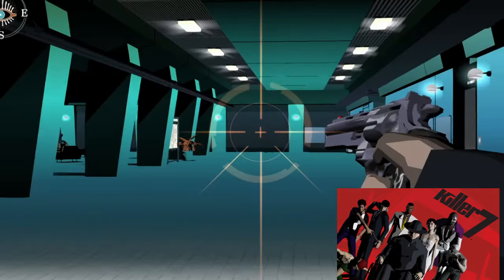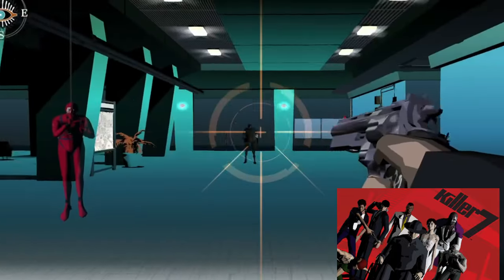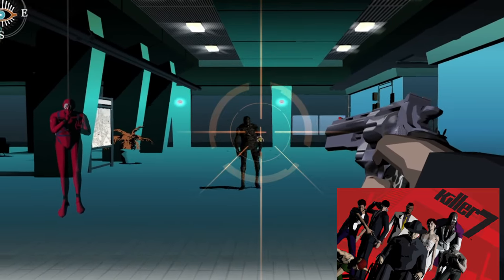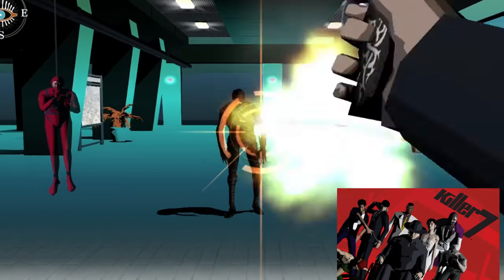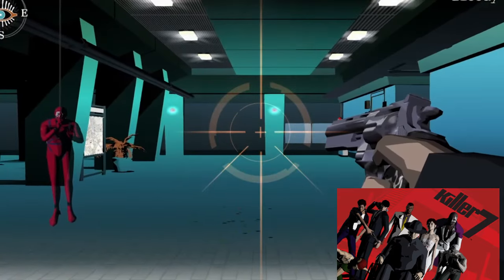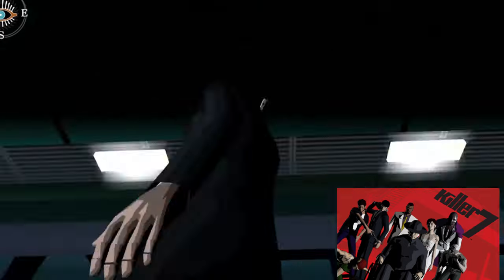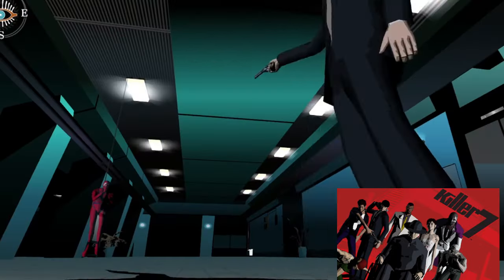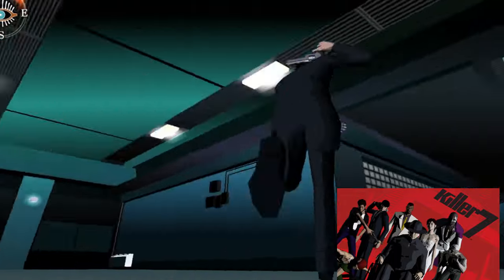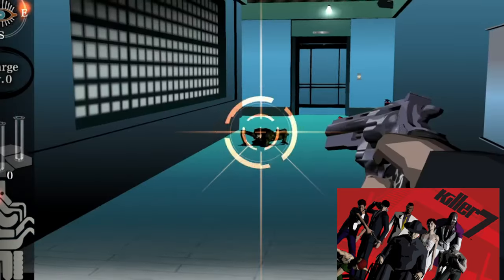You play as different members of the Smith Syndicate and your goal is to take out creatures called the Heaven Smile. Each level has you traversing an area on rails — you hold A to move forward, B to move backwards, and pull up your gun to shoot enemies hidden throughout the stages. On these rails you have branching paths, so you can't move freely but you can guide where you go. While traversing, you solve puzzles and talk to characters, and switching between different members of the Smith Syndicate is necessary for solving some of the puzzles. It's a very stylish game with a story that's maybe a little hard to grasp at points, but it plays perfectly on the Steam Deck.